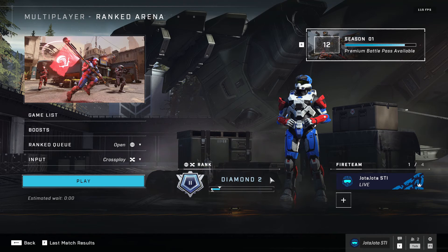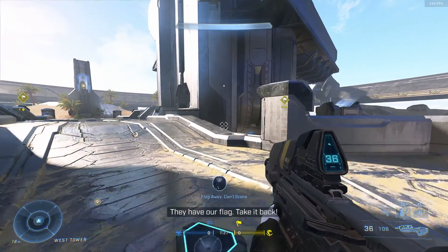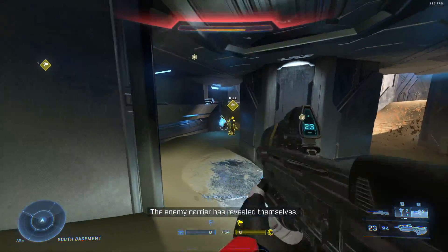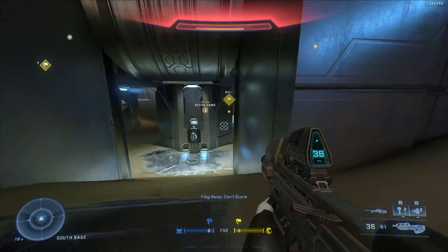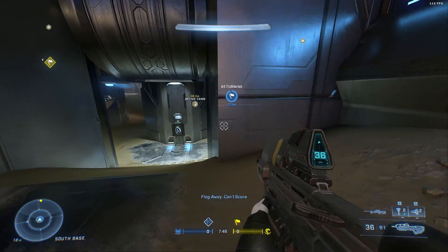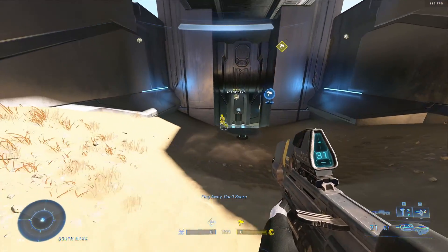I'm currently Diamond 2 on the road to Onyx, really hoping to get there soon. I'm going to share some tips and tricks from my matches that you guys can find beneficial. First, we're going to cover the repulsor — it pretty much just pushes the enemy back. You can knock people back, and you can also knock back grenades. It's really good versus people with a sword or a hammer.